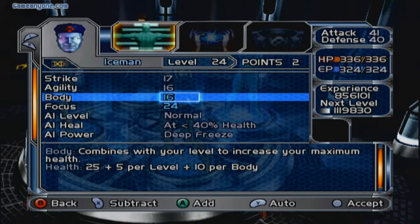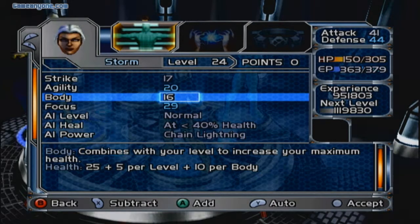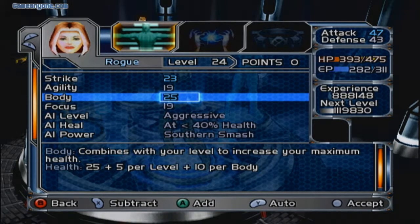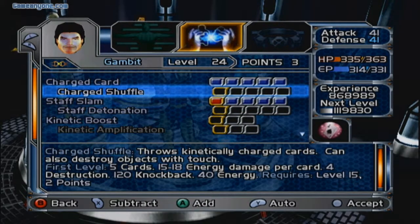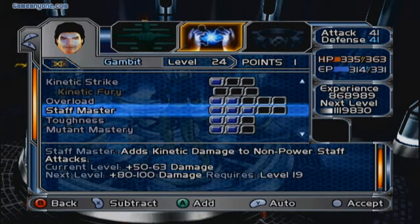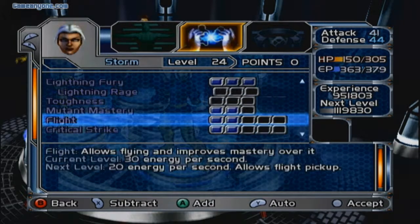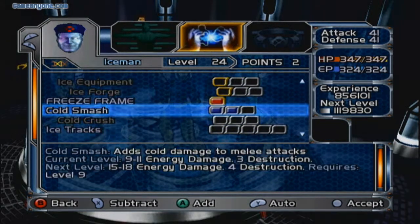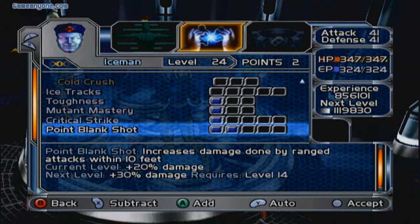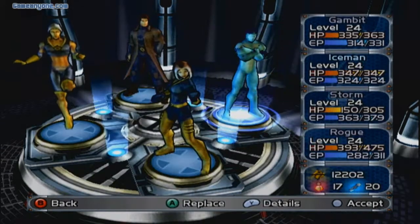Now to go over to Iceman — got three points to spend. I'll give one over to Body, next I'll give one over to Agility, and I'll just balance them out every single episode when it comes to controlling the X-Men stats. Last but not least is Gambit. I'll go ahead and give him Charge Shuffle, then I'll give him Staff Master — put one in there too. And I almost forgot about the points for Iceman. I'll give him Deep Freeze, then Point Blank Shots — that always has been useful. Then I'll give him one for Code Smash. Alright, everything's done, so let's move on.